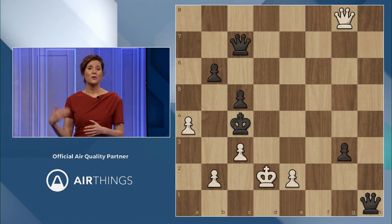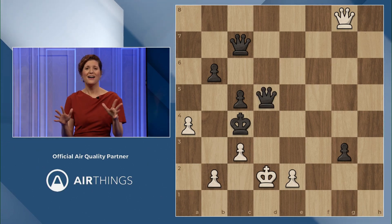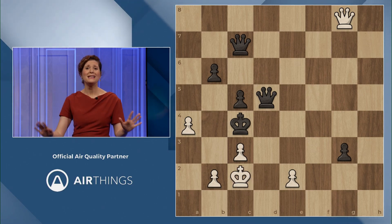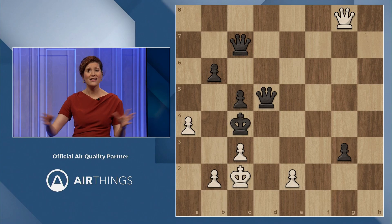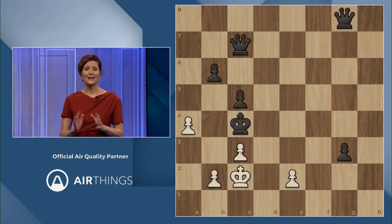Black will actually play queen to d5, blocking the check, and here it comes — it's so beautiful. The king will move to c2, and white completely forgets about the queen and says take it, take the queen. So black says yes, thank you very much, and now here it comes.